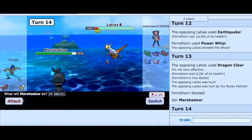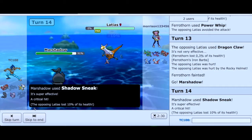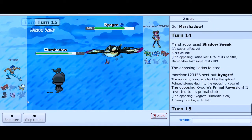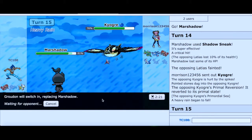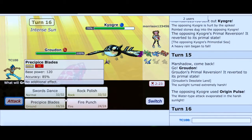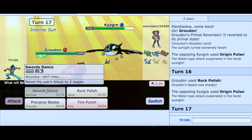This is easy. I can go into Marshadow and go for Shadow Sneak. I can take some Life Orb damage but that's okay. I have Drain Punch. We're going for Kyogre — hi Kyogre. So here I'm going to switch out and go into Groudon because the rain is up. I want to block it with my sun via Desolate Land. There we go — that's a great play right there. Now this will be a great opportunity to go for Rock Polish and Swords Dance.